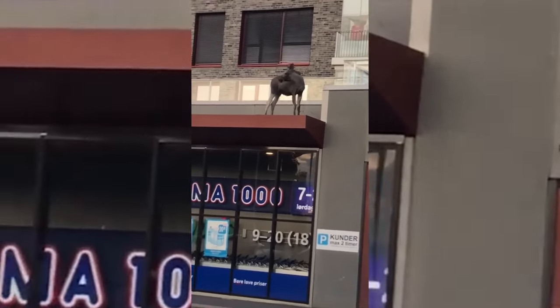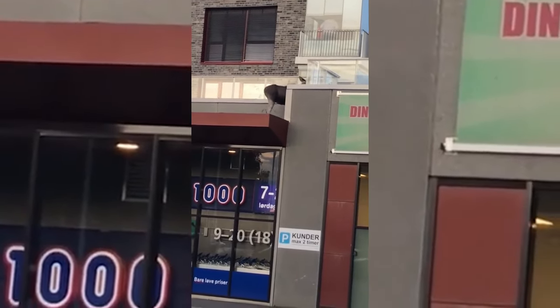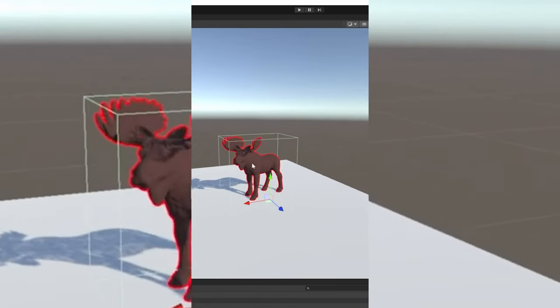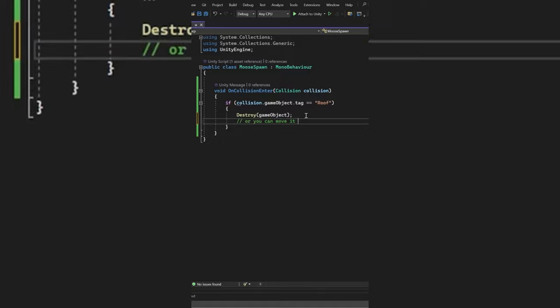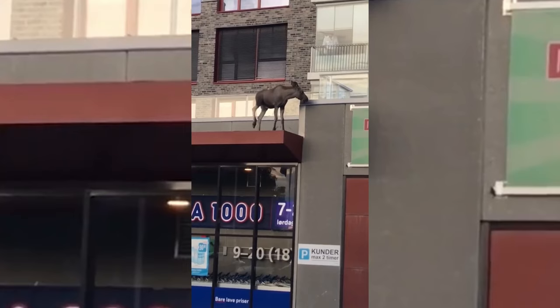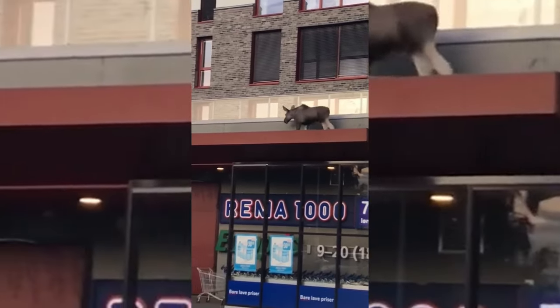Whoever spawned this moose on a roof did not do a very good job — it clearly is not supposed to be there, but I'll teach you how to fix this using Unity. Here in Unity we have a moose on a roof. By making sure that they both have colliders and writing a script that every time a moose is on a roof it will delete itself, you can also just move it. When the moose spawns on a roof it will be either removed or moved. Hopefully the developer can come back in and fix this glitch.